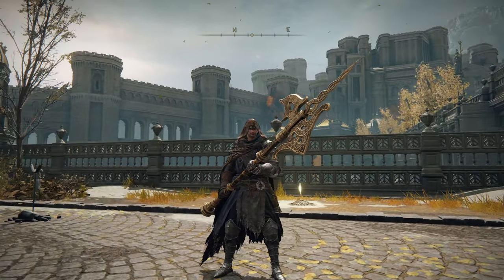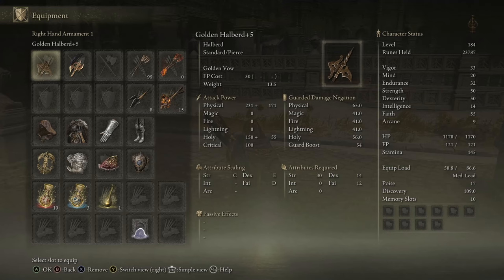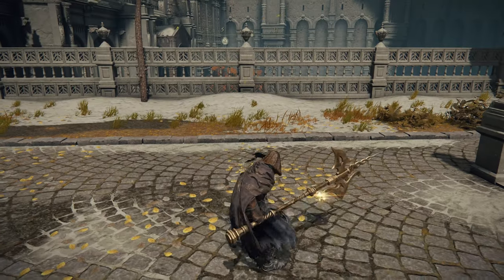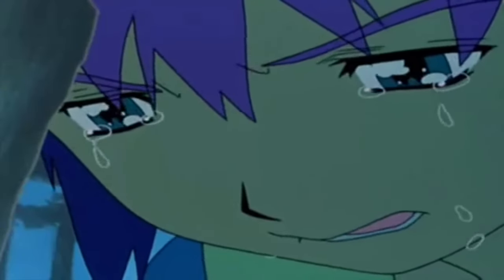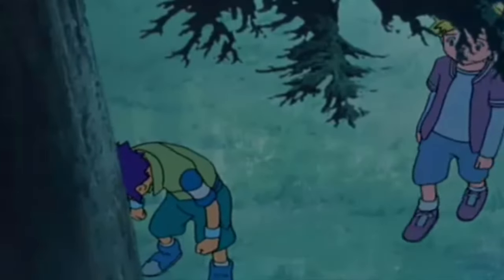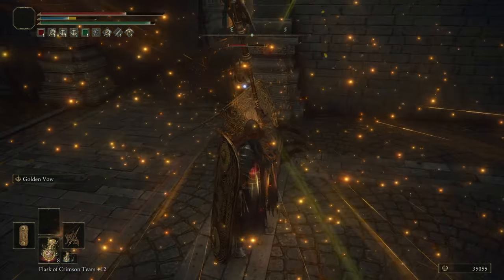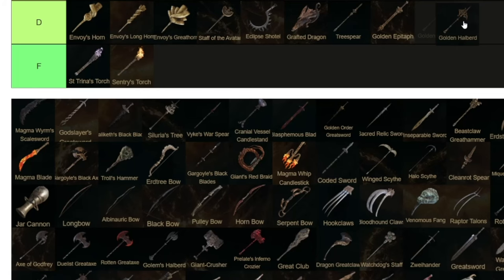The Golden Halberd — I struggled with whether to put this in D or C. It is a halberd with some good holy damage scaling, and at max level it scales B with Strength. The Ash of War is Golden Vow, which buffs your allies' and your own attack power and defense. That's cool, but I don't really play co-op or PvP, so the value isn't there for me. The Ash of War also isn't unique — you can put it on other weapons — so that's why it ends up in D tier.